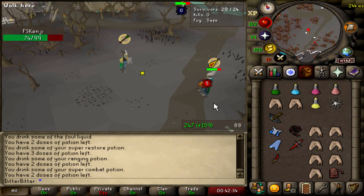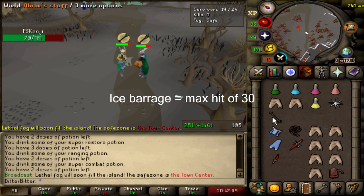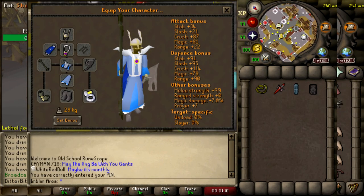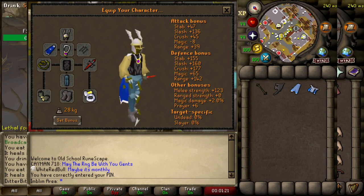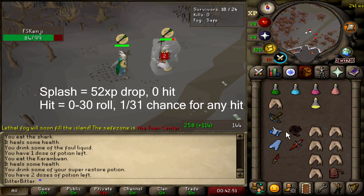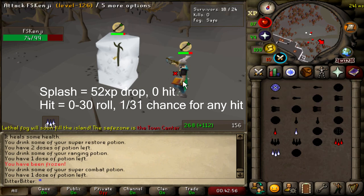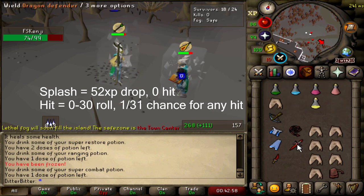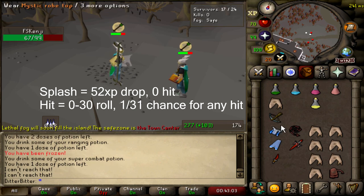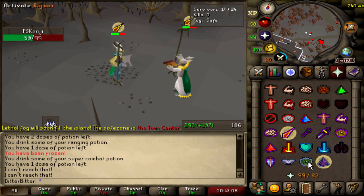The way damage in this game is calculated is simple. Let's take an ice barrage, which has a base max hit of 30. When I cast a barrage against someone, it rolls my magic accuracy — all of my magic offensive gear — versus their magic defense, whatever gear they're wearing, and it dictates whether I'm going to splash the freeze or catch the freeze. If I catch the freeze, it's going to be a hit from 0 to 30. If I splash, it's obviously a 52 XP drop and I don't get any hit or freeze. The hit from 0 to 30, if rolled, is completely random — it could be 1, 5, or 25 damage. It is just a random roll from 0 to 30.